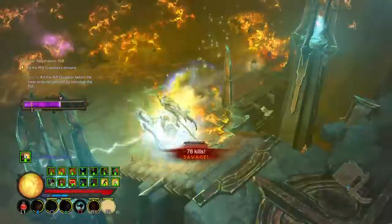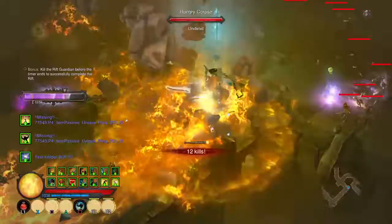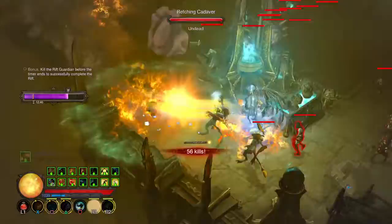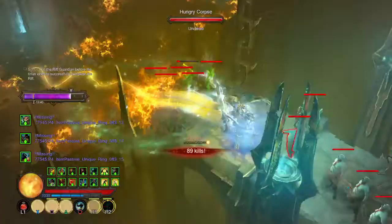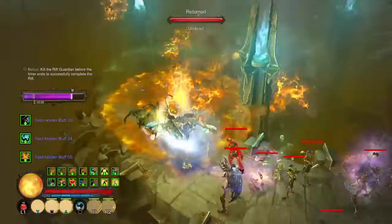This is a really good way for leveling up your gems, especially the Gem of Ease, if you're looking to make a new character. For those who don't know, Gem of Ease is a legendary gem that removes the level requirement on any weapon or armor so you can use it at level 1. This modded equipment does have gem sockets on it so you can use it at lower levels, but you can't run the full attack rotation without being level 70 — you won't have the correct runes.